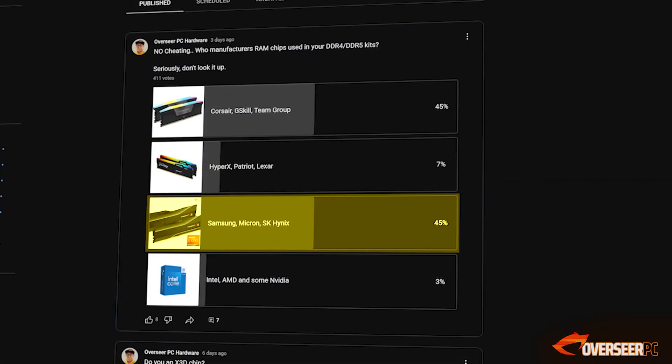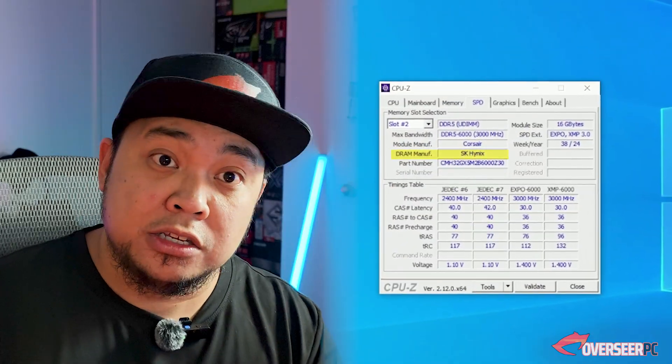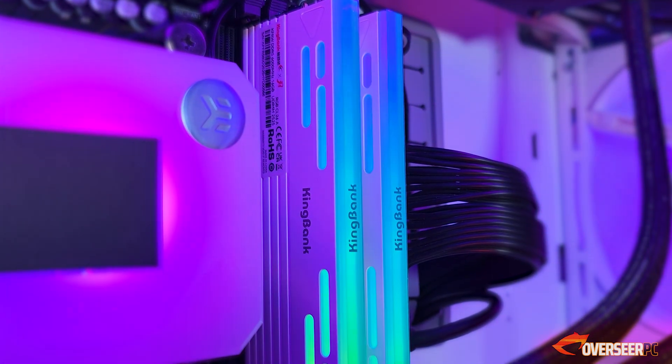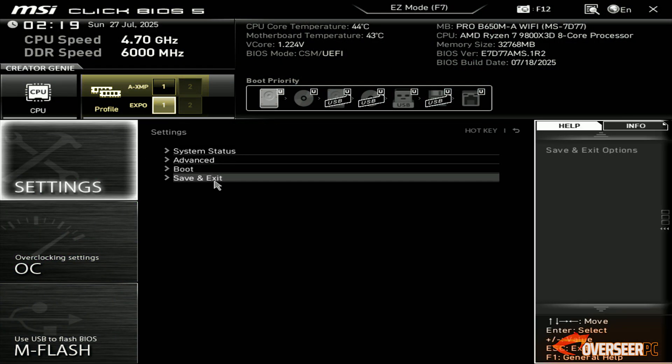In terms of brand, it doesn't matter — could be King Bank, could be Corsair, any brand — because there are only three main manufacturers: Samsung, Micron, and SK Hynix. Our King Bank kit has an SK Hynix A-die chip, and the Corsair kit is SK Hynix as well. Brands just ensure these RAM kits function at the specified timings and speeds. To enable these speeds, go into the BIOS and enable EXPO for AMD or XMP for Intel.